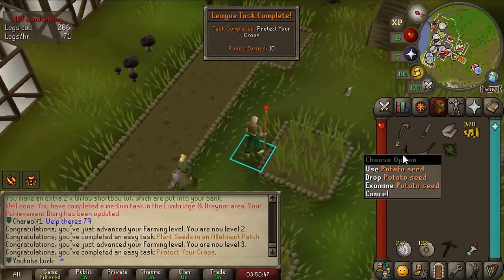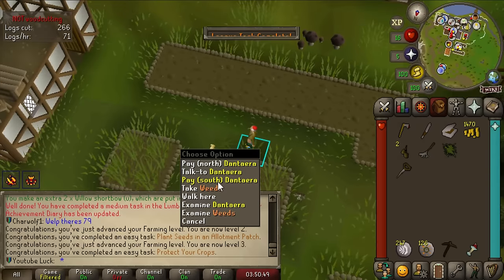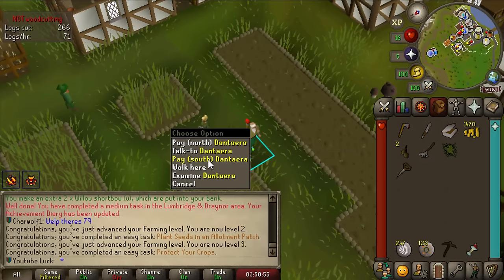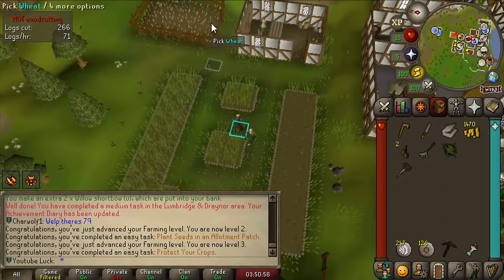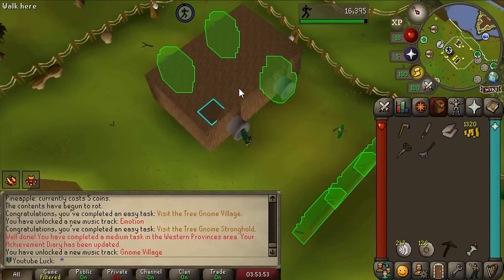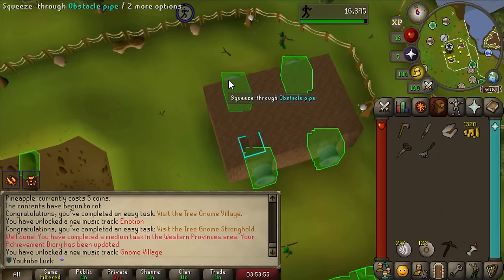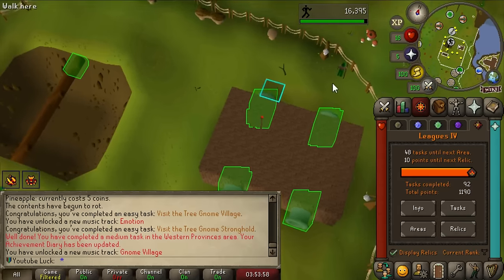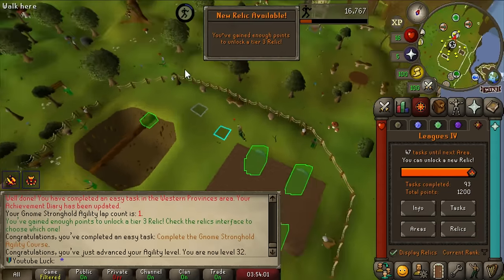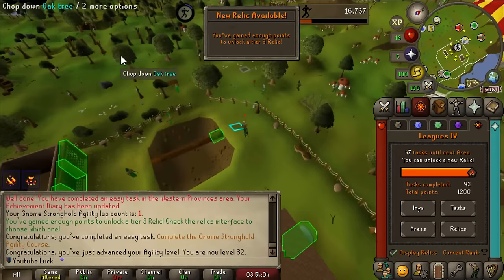A quick tip: you can buy potato seeds from the Draynor market and compost from any farming person, then plant the potato seeds and use compost to protect the crops - that's a very easy 20 points. After completing the hardest agility course in the game in my humble opinion, we are going to get the last 10 points we need. We have enough to get our tier 3 relic - let's head to the bank and nab that!